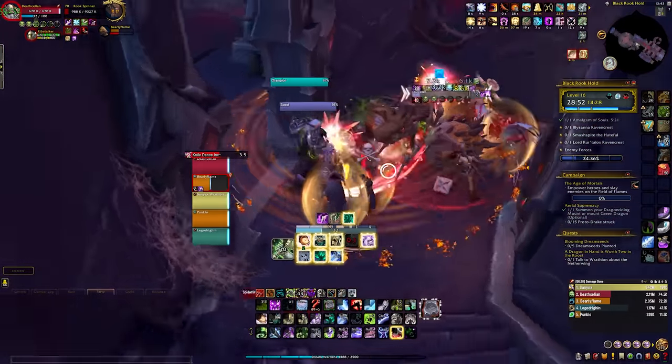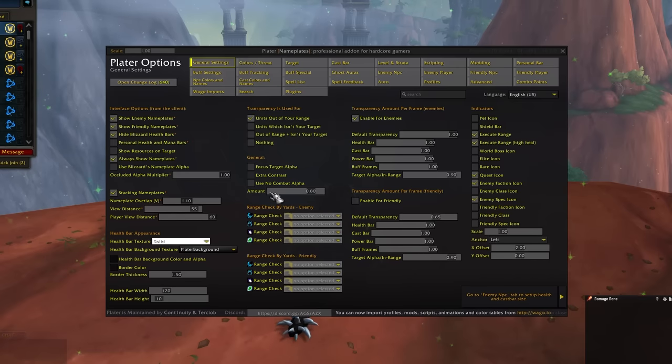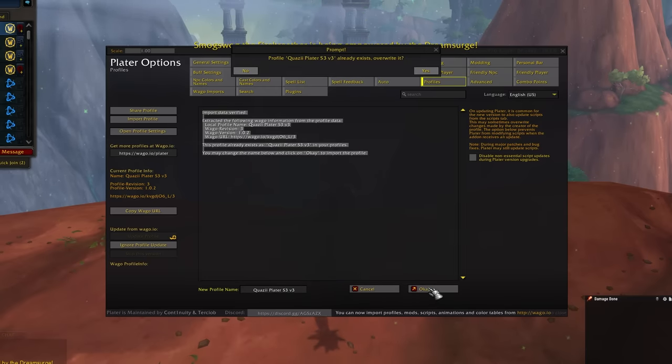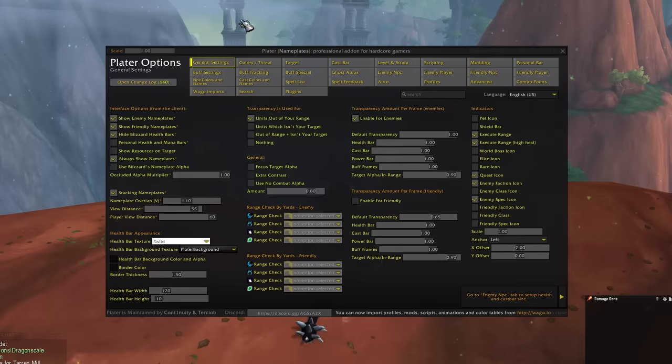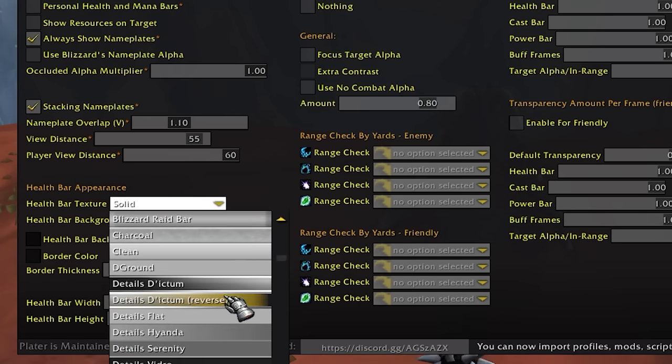Once you have the Plater add-on installed from CurseForge, click on Quasi's link to get his profile, copy-paste the whole text, and then go into the game, type slash plater, and you get the add-on with all of the menu options. Click on profiles, then click import profile, paste the text you just copied, and press OK. You'll just hit OK when it's telling you your UI needs to reload. After you get your Plater profile, you can customize how it appears or go deeper if you're so inclined. Personally, I only thickened the border of the health bars to give it a stronger outline, making it easier to follow, but there are more things you can do to change how all of this looks.